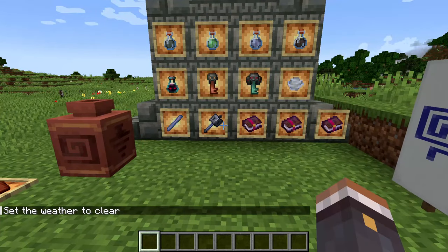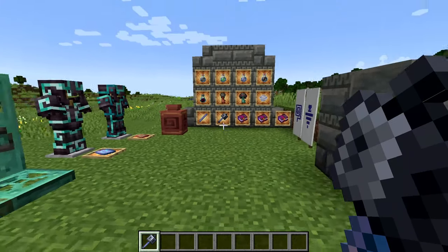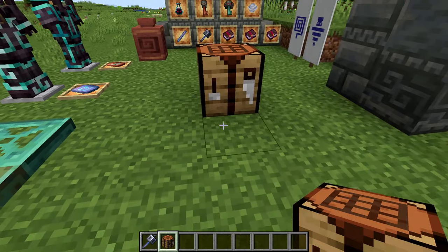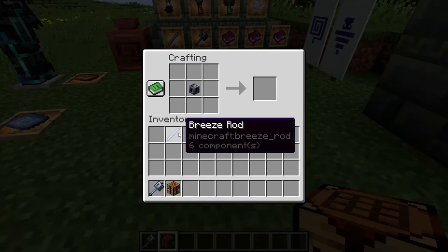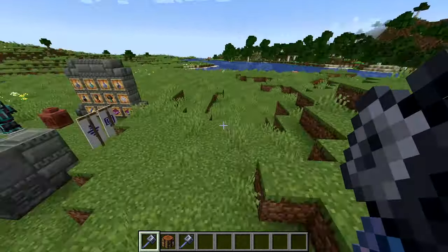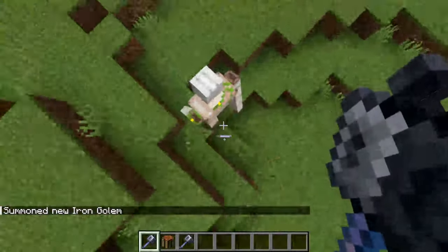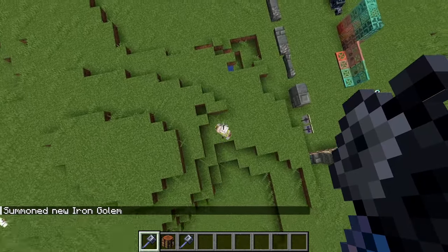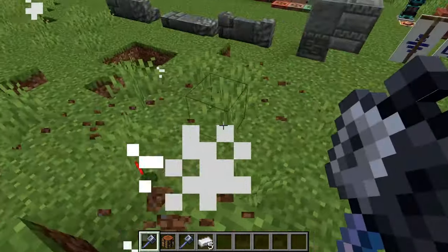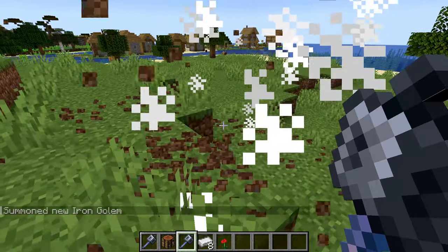Now for one of the best and most exciting things in this update: the mace. This newly announced weapon can't be crafted from standard materials - it requires a heavy core and a breeze rod. The damage is proportional to how far you fall before hitting, making it extremely powerful. You can one-shot an iron golem - which has 50 hearts - by falling from sufficient height and landing accurately, producing an insane-looking blast effect on impact.